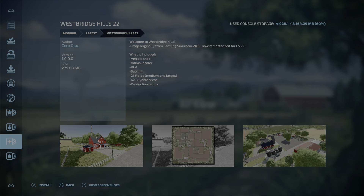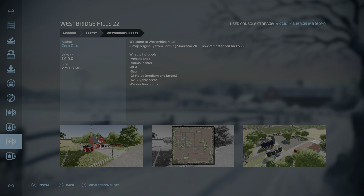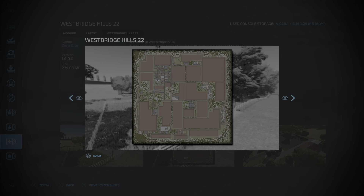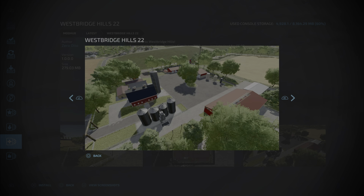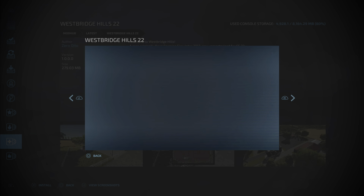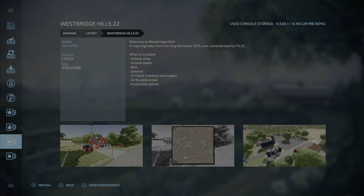The third new map is Westbridge Hills 22, a familiar map from Zero Oito, 279.03 megabytes. Welcome to Westbridge Hills — a map originally from Farming Simulator 2013, now remastered for FS22. What's included: vehicle shop, animal dealer, BGA, sawmill, 21 fields medium and large, 62 viable areas, production points. I almost thought this was in FS19 as well — I could be mistaken. It's a familiar American map from 2013.